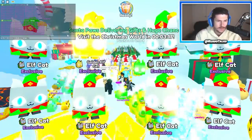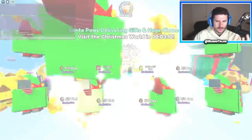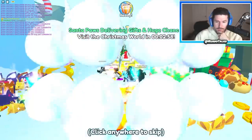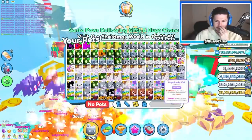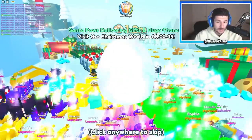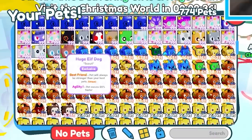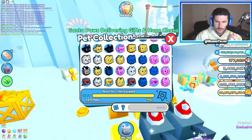I can't believe we already got that. Oh my gosh, no way — we got both the cat and the dog! That is actually so lucky because I was worried we were going to get the cat again. I just got the huge elf cat and the huge elf dog. Santa Claus is apparently going to deliver gifts and huge chance in the Christmas world, but I just got two huges in only 50 stockings — that's actually not bad. So here are our new huge pets: the huge elf dog and the huge elf cat, which is two off the index!